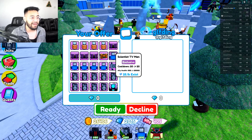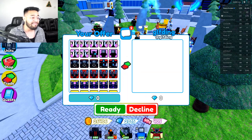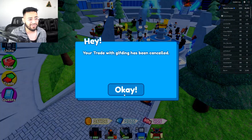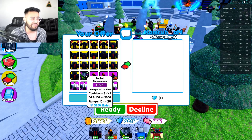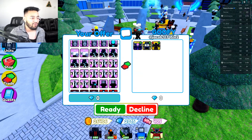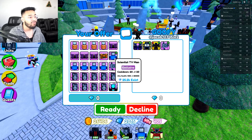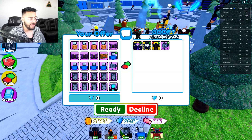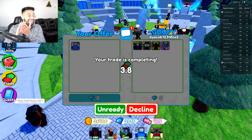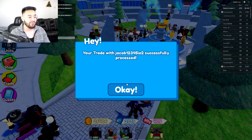I did purchase more Scientist TV Man because I entered a trading server and we're gonna trade all of them very fast. I also have the Rocket Cameraman, but I don't think that one's gonna go for a whole lot since it's epic and there's already close to 40,000 that exist - it's gonna fall in value really fast. Someone just put up three legendaries and a camera spider for one Scientist TV Man. Let's try it - and it was successful! Three legendaries, not bad.